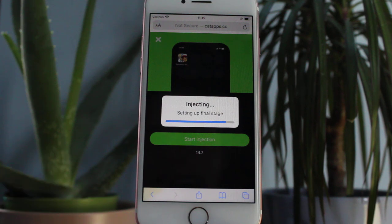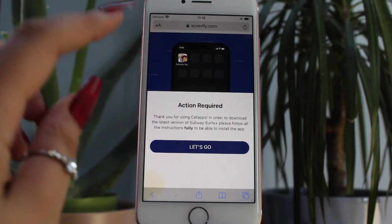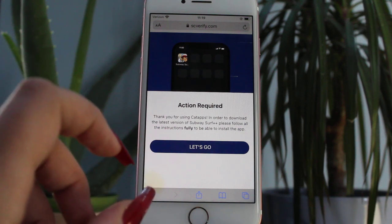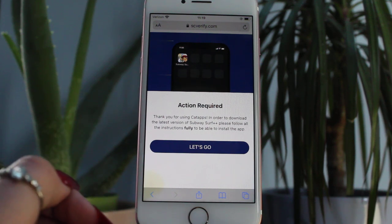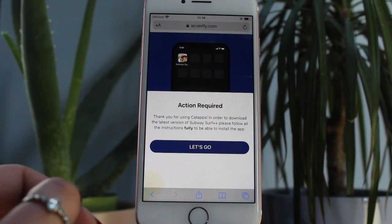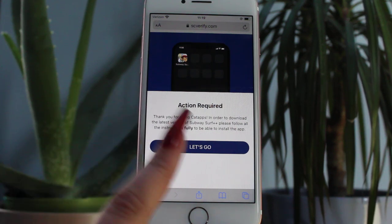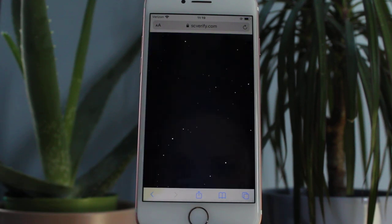So let's give this a couple more minutes and then I'll show you guys what's next. You'll be taken to a page once all of that is complete, and then you'll have to follow the instructions you're given fully to continue to the installation of the Subway Surf Plus Plus app. Long story short, by doing this part you're just helping to support the catapps team to keep producing apps such as these that make our gameplay so much more enjoyable, completely for free. Without us doing this part, they just wouldn't have the resources to carry on. So it's just asking for a couple of minutes of your time to support them and get everything completely for free in return.